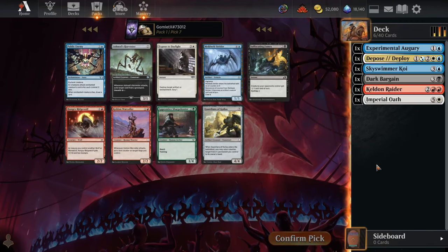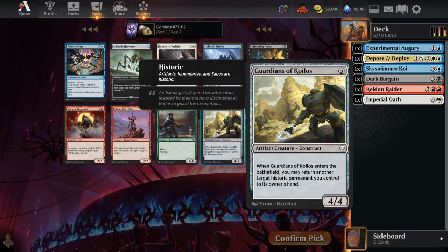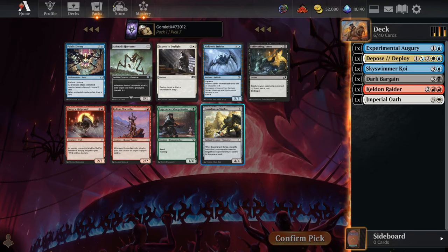Pick 7 doesn't really have anything that draws cards for us. There's Suffocating Fumes that we can cycle away, but the alternatives are just beefy creatures like Meldweb Strider or Guardians of Coilos. Guardians of Coilos is a beefy creature that can also potentially do some combo stuff, picking up another Historic permanent. Back when they had Omniscience drafts of just Dominaria packs, you could loop two of these together — cast one to pick up the other, then play the other to pick up the first. If you had anything triggering when an artifact hits the board, like Sky Swimmer Koi, you could draw your entire deck off that combo. But it's pretty unlikely here with so many different sets in the draft pod, so we'll just take the cycling card.